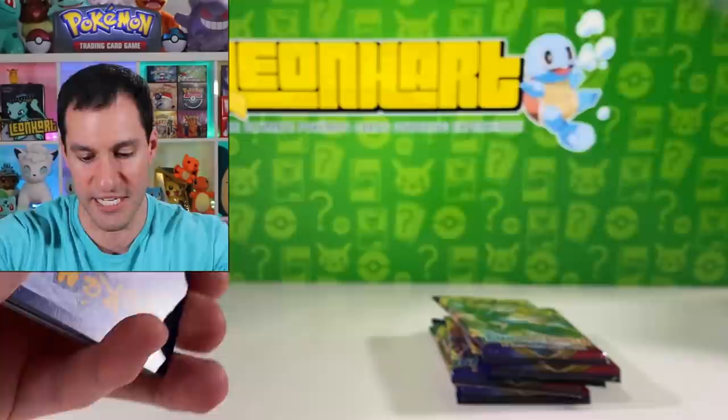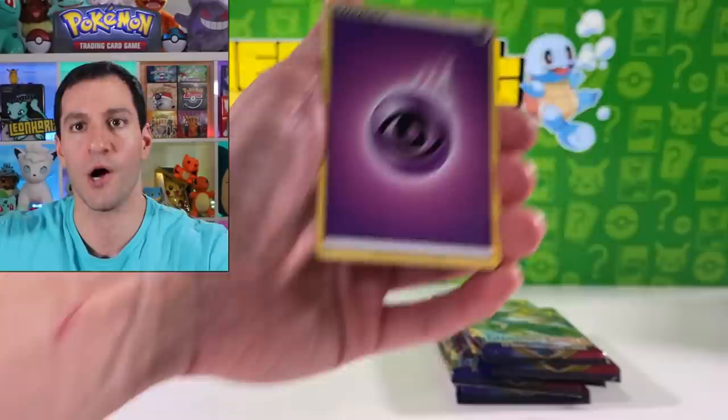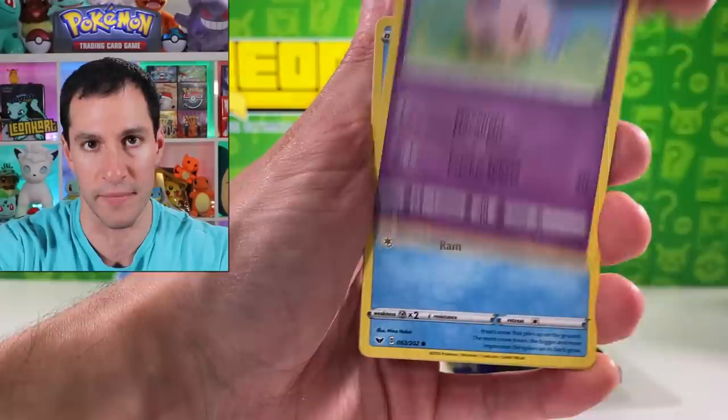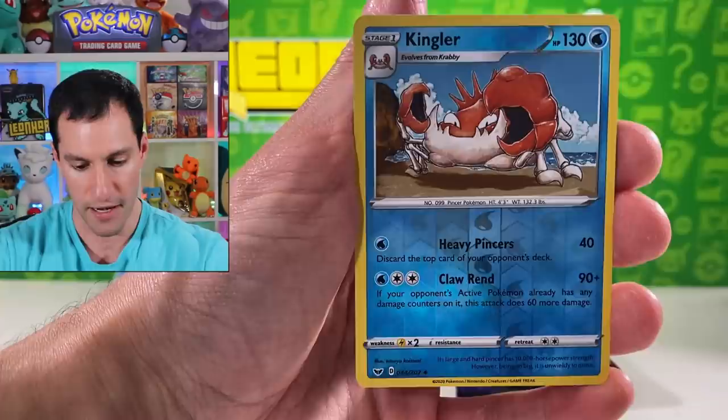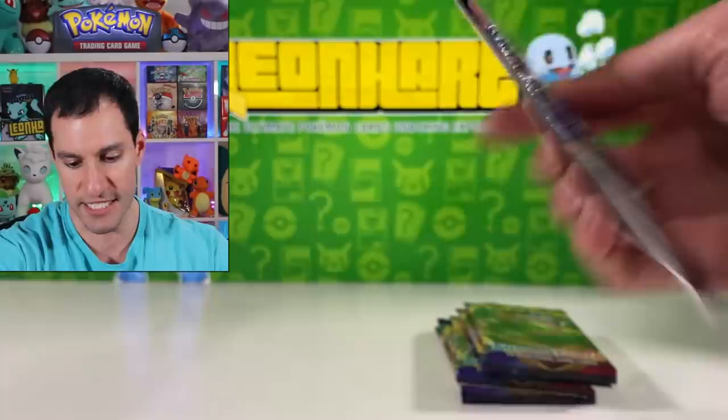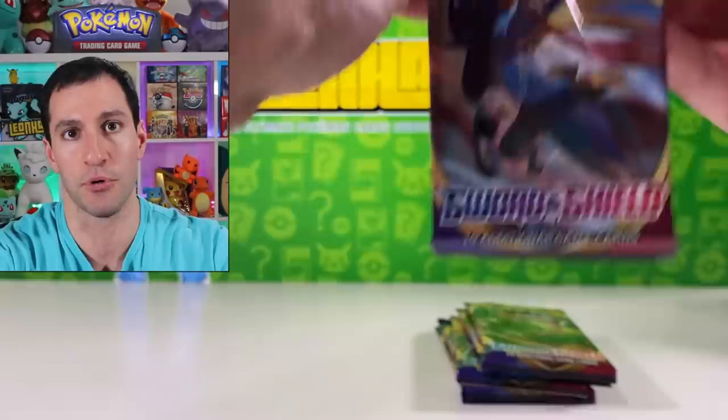We begin with a lovely Snorlax in Washington's Orchard. My usual luck with Sword and Shield elite trainer boxes has been pretty abysmal, to say the least. Occasionally I will get one elite trainer box that will just absolutely blow away all the other ones — monsoon hurricane-style winds. There's a very nice Kingler reverse and a Musharna non-holographic.